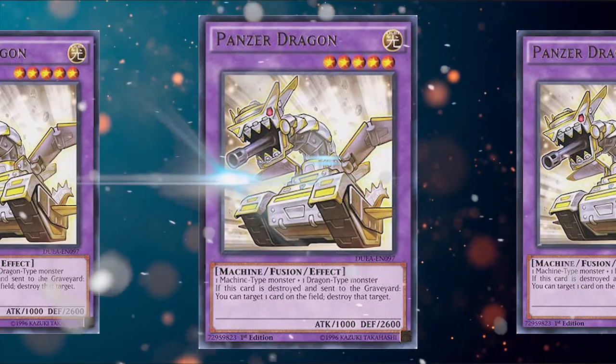One card people even forget is a Super Poly target — because most of the time it's played as an Instant Fusion target — is Panzer Dragon. To summon it you need one machine and one dragon, which is pretty generic. For example, if you're playing Cyber Dragons and have a machine on the field, you can Super Poly using your own machine plus one powerful dragon your opponent controls. Since it's a level 5 Light Machine monster, you can easily make Cyber Dragon Nova and keep playing. It's also a great target for Super Poly on top of being an Instant Fusion target.